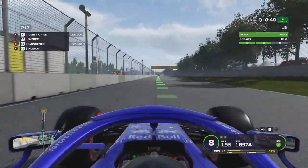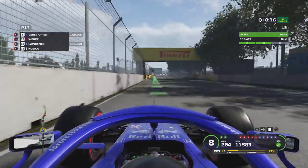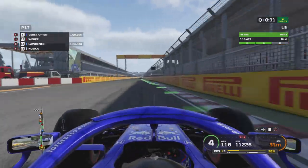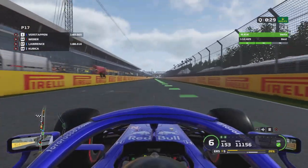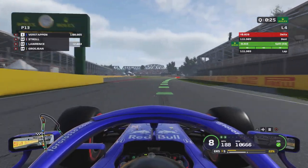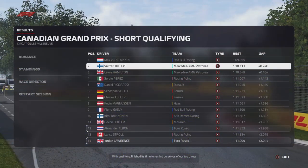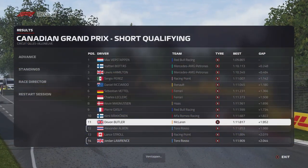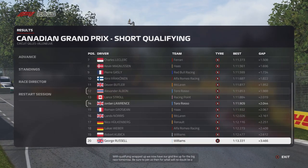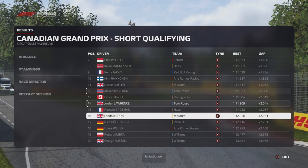We're in P17 at the moment — I'd like to get higher than that. I do the chicane properly this time; all four wheels were at least on the curb, and we set a 1:11.9 which lifts us all the way to P13. We end up in P14, and our teammate Alex Albon ends up in P12, so he actually out-qualifies us. I'm pretty sure that isn't the first time he's done that.